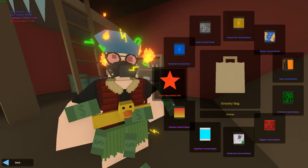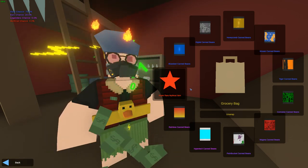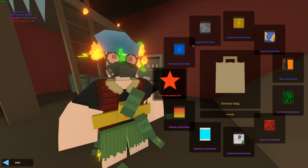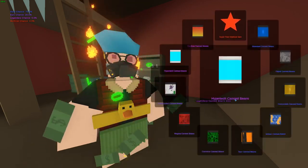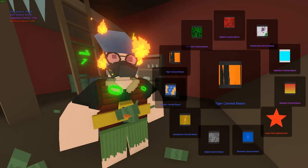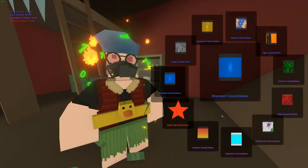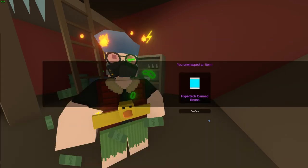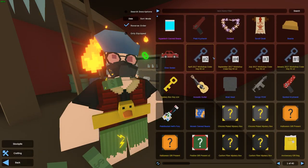Now I'm probably going to open the grocery bags. These are basically just beans. If we get Mythical beans from the Rainbow, that's cool, but I'm not really a fan of beans. These are actually the most expensive unboxing items — this is like $150, and for Unturned that's very, very expensive. First one: Mosaic Canned Beans. Second one: Hypertech Canned Beans. That's actually really sick — those are probably my favorite beans, to be honest.